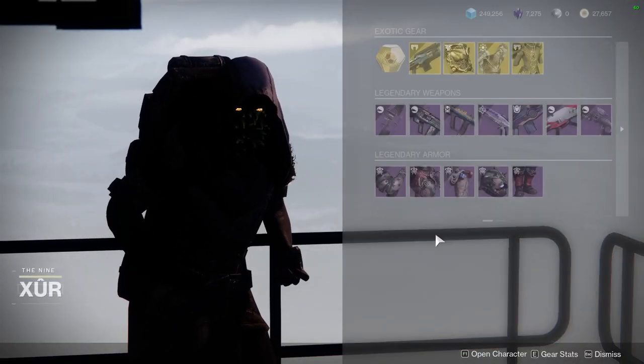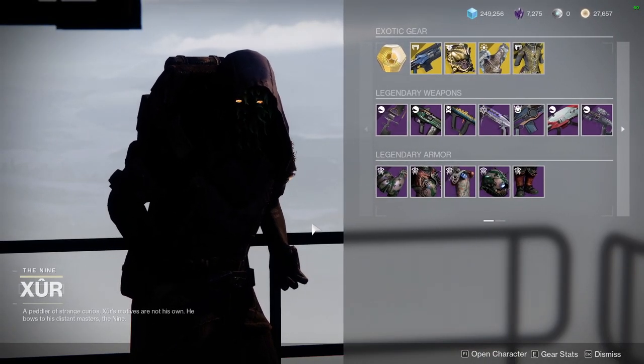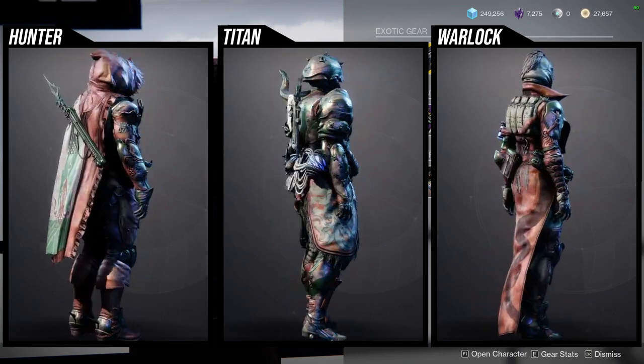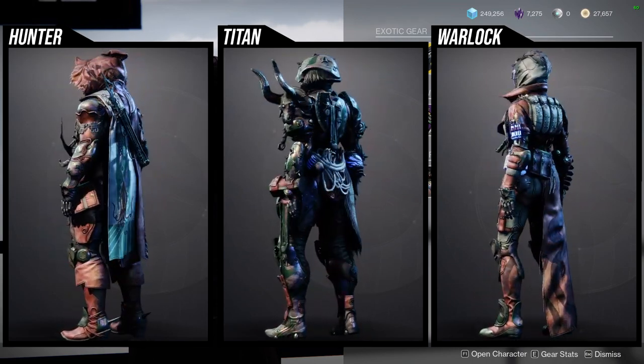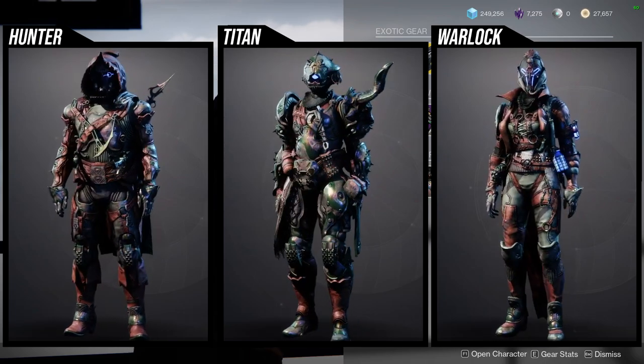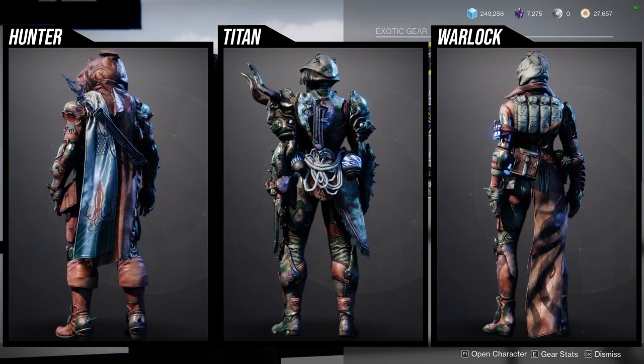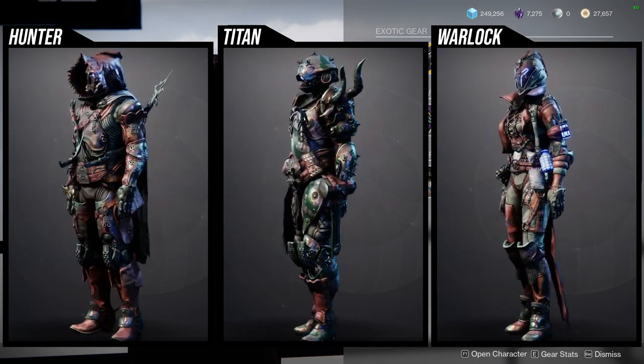Xûr is in the hangar in the Tower and he's currently selling the Season of the Plunder armor set. I'll show you guys how they look right now. I think a lot of the pieces are really cool. It's interesting because I've never seen Xûr sell this — at least I don't remember — so this is pretty cool to have in his inventory, because I do know some people missed out on this armor.